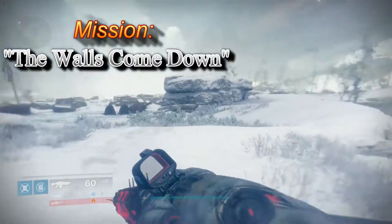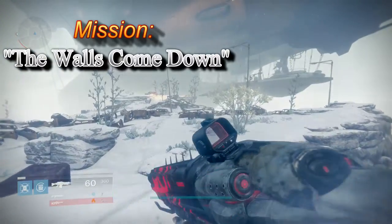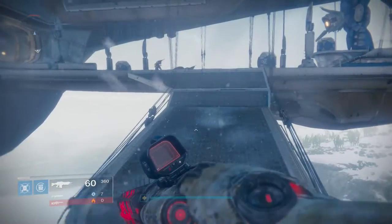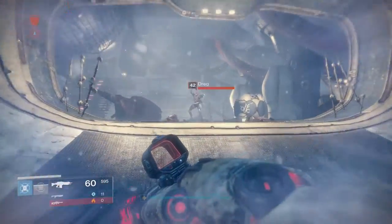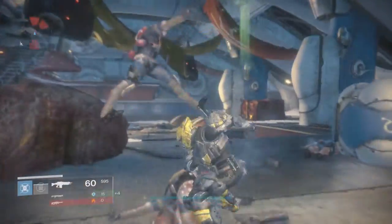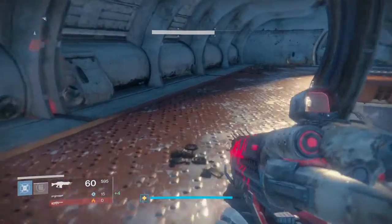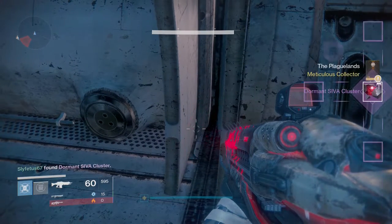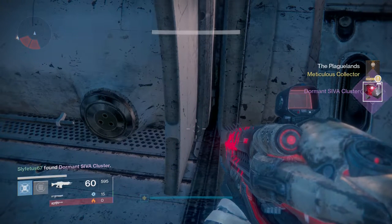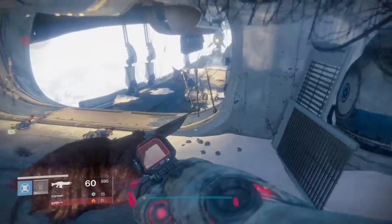Next up we're going to check out the mission called Walls Come Down. This is your first trip to the Plaguelands. At spawn, you're going to need to work your way towards the catch and physically hop onto the ship itself. Once you jump on, fly your way to the inside hangar and then hang a left. Head up the stairs and the SIVA cluster Clovis Bray 1.9 is located to your left on the ground about halfway. Once you have that, continue on with the mission — there are actually four more to grab throughout this entire mission.